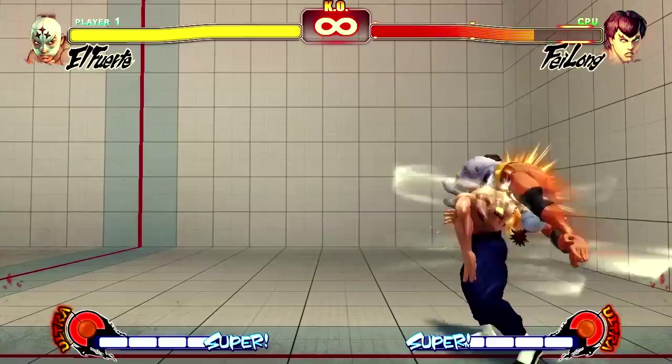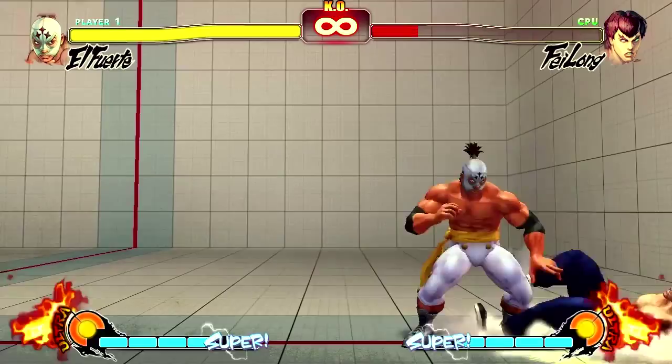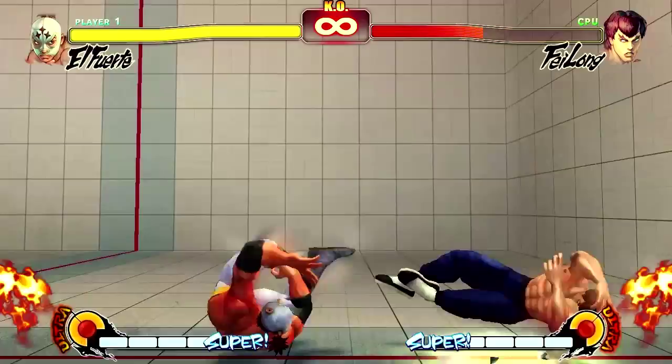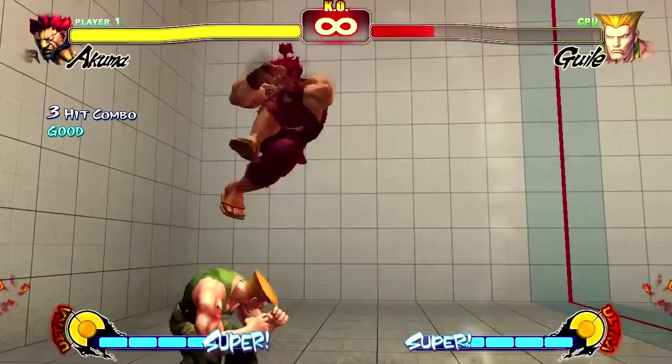For example, let us look at El Forte. He has a great mix-up game — that is his specialty, you could say. His wake-up game is what he does, and for the most part, all of his moves are pretty unsafe. Unlike Akuma. Akuma has a much better wake-up game with more options, and it's safer than El Forte. That's what makes Akuma so special. Now, I guess that's what a vortex is then.